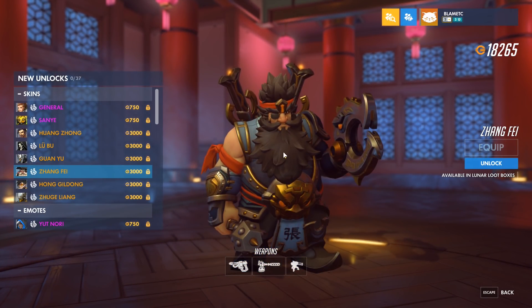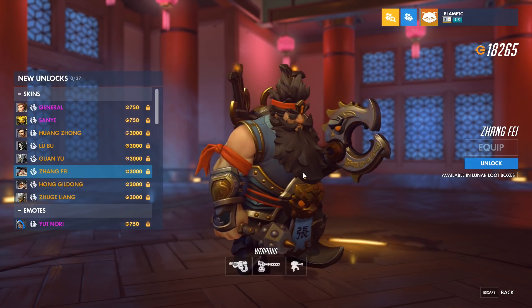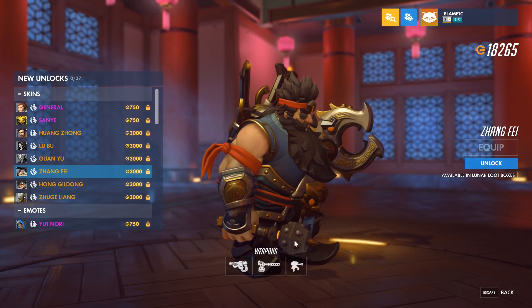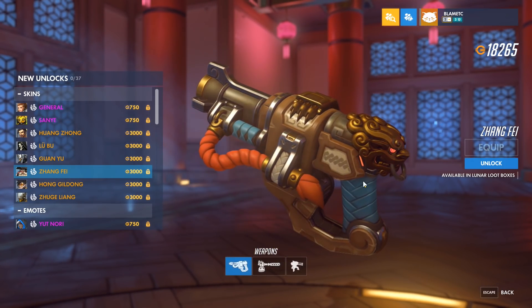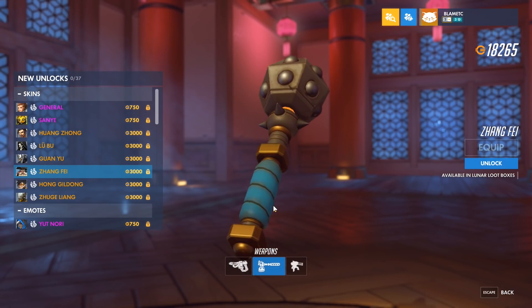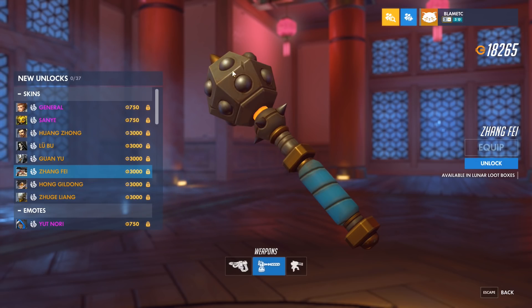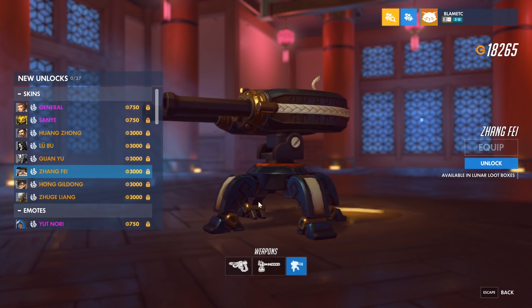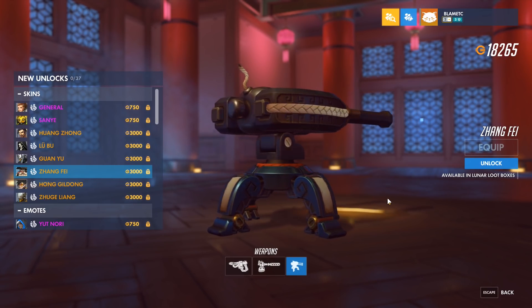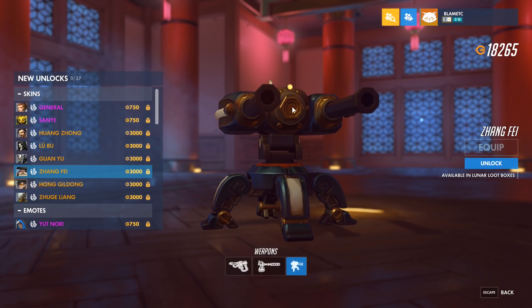Zhang Fei, the Torbjorn. He's got kind of like an almost Goku Ryu sort of look going on. Looks pretty cool. He doesn't have the hammer — it's just like a mace. We've got the rivet gun here. And the hammer, which is actually a mace with the spikes right there — still would hurt quite a bit, I'm sure. And then the turret, which actually looks like a cannon. If you look at the front part, it has a cannon on it, and it also has that whole blunderbuss sort of thing going on, which is pretty cool.